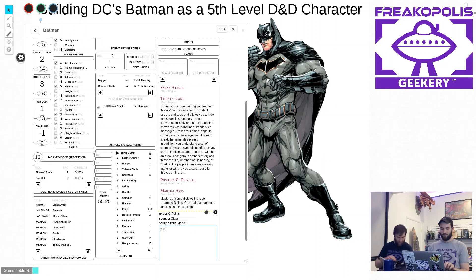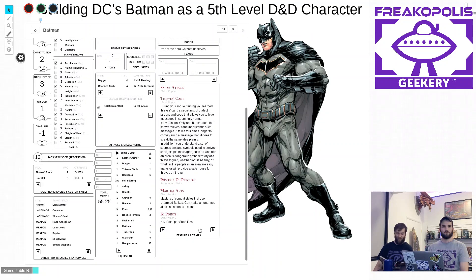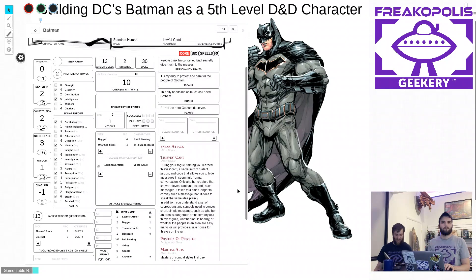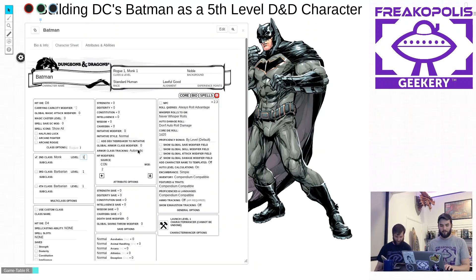Ki points can be spent on different martial abilities: Flurry of Blows for two extra unarmed attacks, Patient Defense to dodge and cover, and Step of the Wind which allows you to disengage or dash as a bonus action — in other words, he can run really fast.